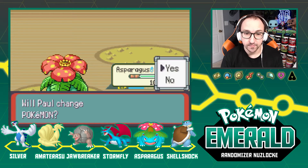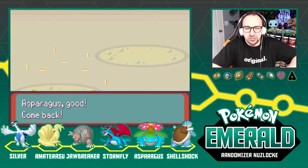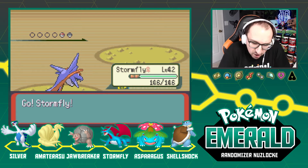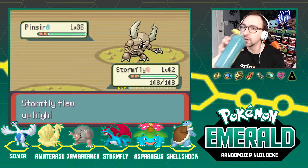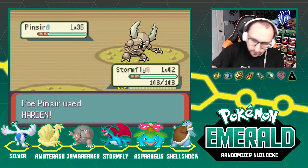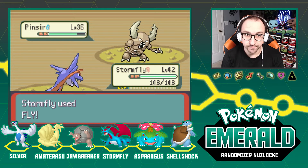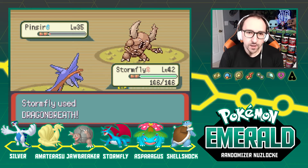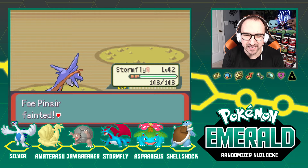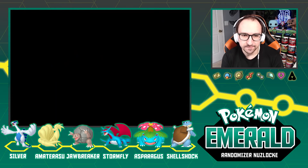I'm taking a break — all right, a Pinsir. Storm Fly, come in to take this Pinsir — fly it! I could have gone Amaterasu but I think I'll go with Storm Fly. It looks to be a one-and-done situation — well, more of a two-turn situation. Dragon Breath, just knock out the last little bit there — come on, take that off. See you later, peace. Steelix resistance, get out of my house.